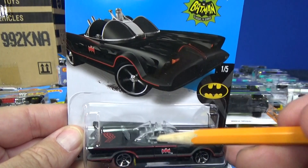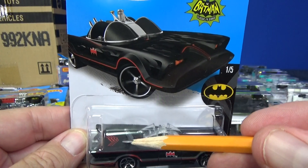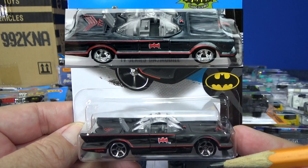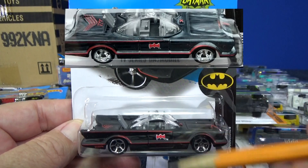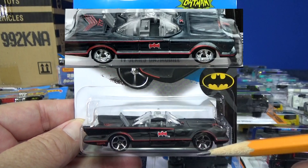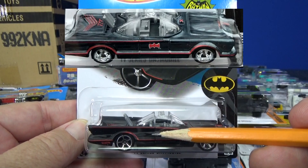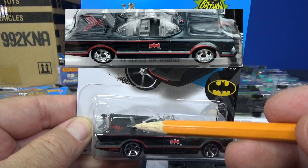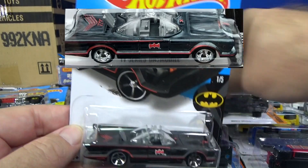Just as an example, if you do find the Batmobile and you have a TH symbol right here, that is the Super Ice Batmobile — a super treasure hunt. That's not from the K case. It's a different case and it'll have a very similar paint and rubber tires. You're going to look for the TH right here, as you can see in that image I provided.